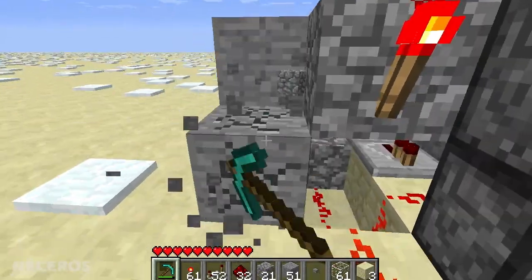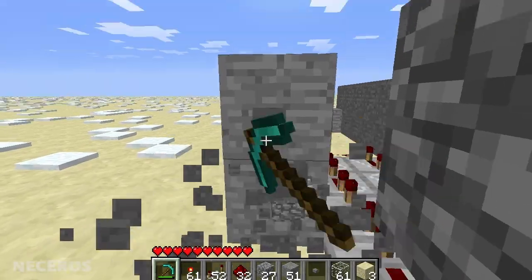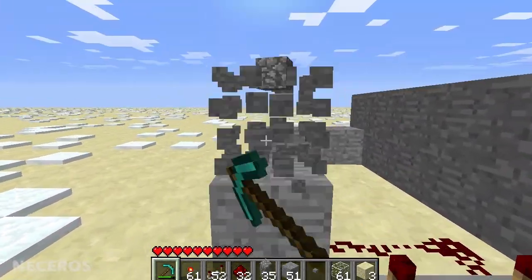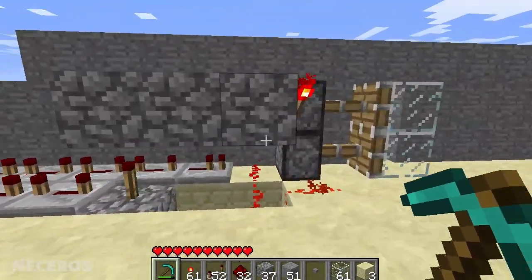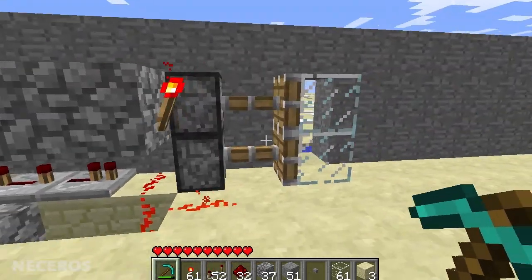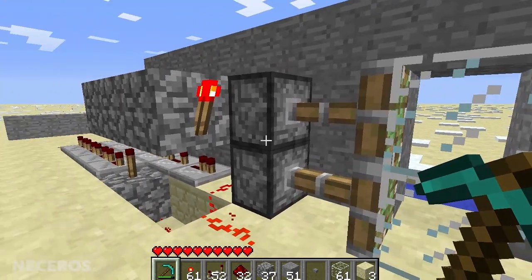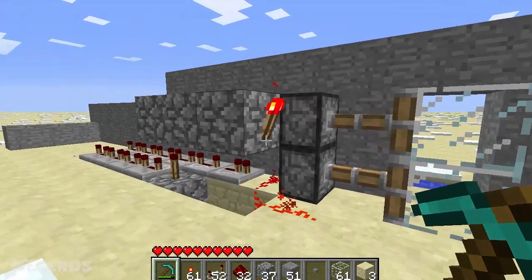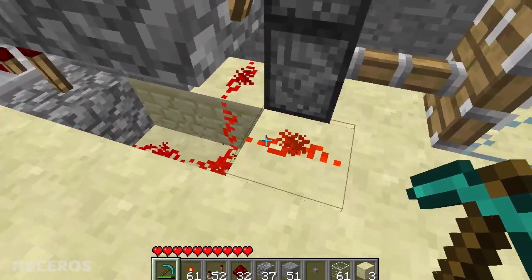What I've done is combine an RS NOR latch with a monostable circuit. The trick was to make it very very narrow, because as we all know, pistons require a lot of room to be able to open and then stay open until you want it to close, and you have to have all this redstone - and each redstone takes one block.